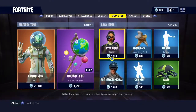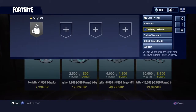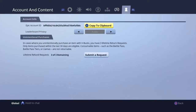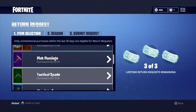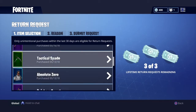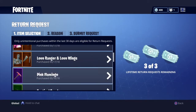We're back with another video, and today we're just going to be telling you how you can refund your skins within the last 30 days for your V-Bucks back, so that you can buy new skins coming out in the coming days. All you have to do is click options on your controller, go over to the far right, go down and click the button at the bottom. Once you click on that, it will show you all the ones you have bought in the last 30 days.